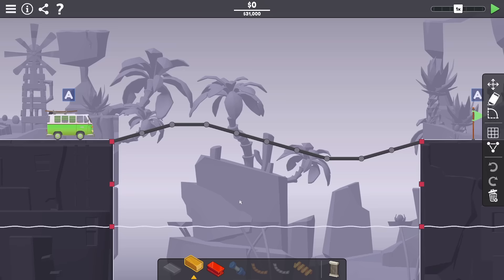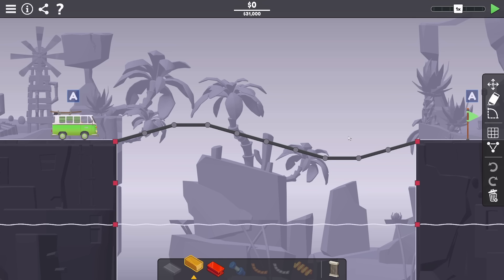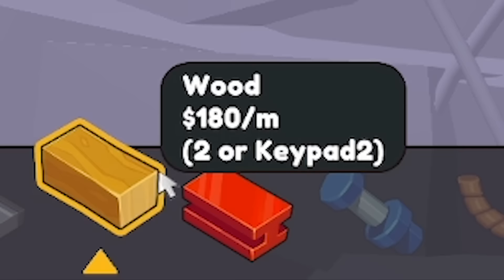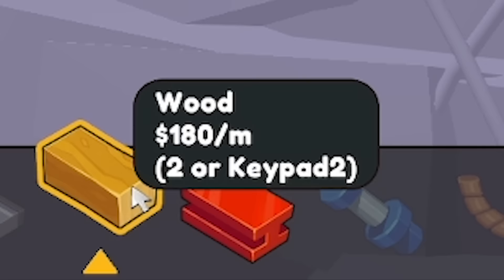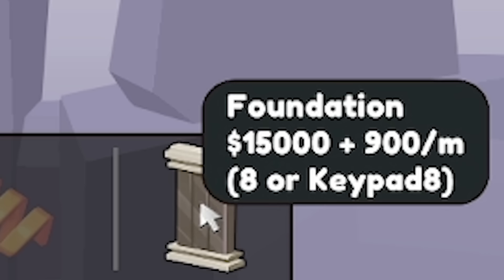We've got to use this weird shape, which I feel like has probably been architectured. We the engineer have to put it together to make sure it works. We're given a 31 grand budget, but as engineers we like to push things to the limit, use as little money as possible, and then we can spend what's left down the pub. We're given wood which costs 180 per meter, steel costs 450 per meter, so generally we'll be trying to use wood. There's also the brand new material of Polybridge 3, the foundation, which costs 15 grand plus 900 quid per meter - basically the taller it is the more it costs. So essentially we won't be using that because we're tight engineers.